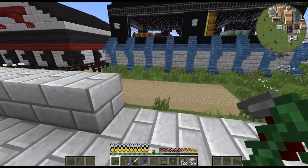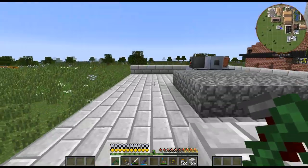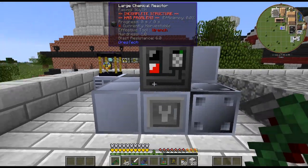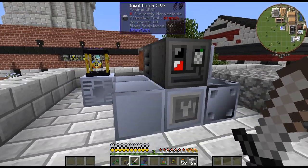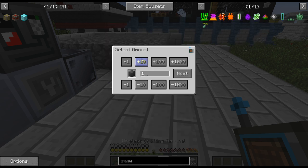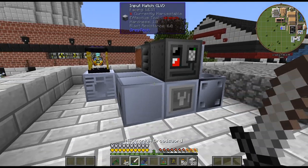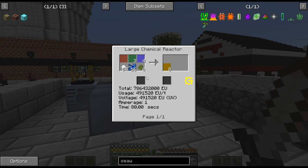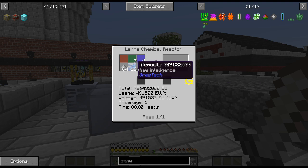Alright, I am back and I have built a kind of building over here. Getting it sort of set up here, trying to figure out exactly what we need. I think 3, 4, 5 plus 9 — so I need 14, so 13 of these. So this should be the large chemical reactor. If we look at the recipe for this: I got the 3 input hatches and the 3 input buses.